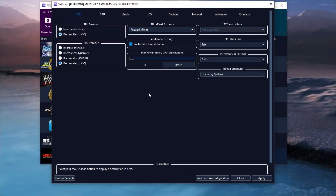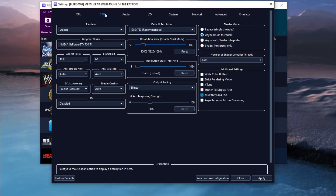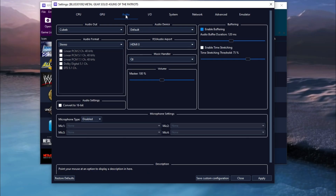These are the settings I'm using. For CPU settings, not much is changed — I have only enabled SPU loop detection. On the GPU tab, make sure to enable multi-threaded RSX. Set the resolution to 1080p and don't go any higher. Frame limit is on 60 and ZC ULL accuracy is on Pre-size. For audio settings, make sure to select QBEB as the audio output.